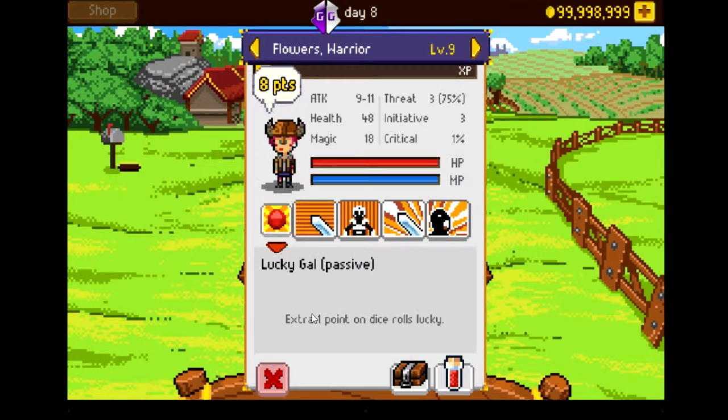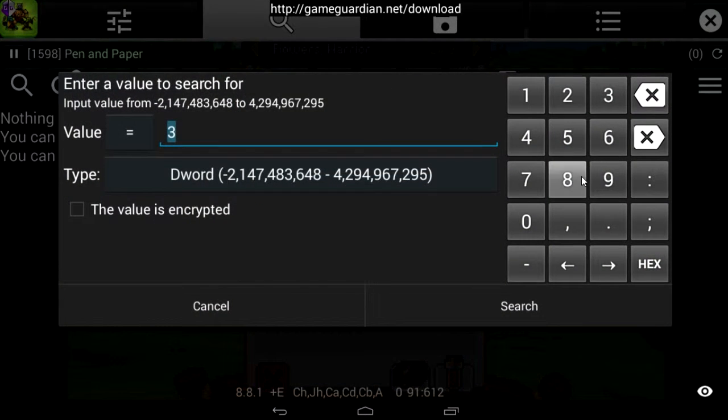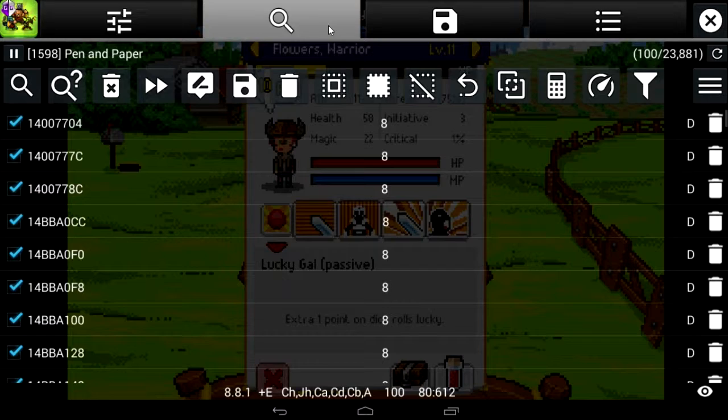Hello guys, today we'll show you how to have many ability points at the beginning. Search the amount of ability points, then change them by winning a battle or consuming an XP potion. Search as much as it is now.